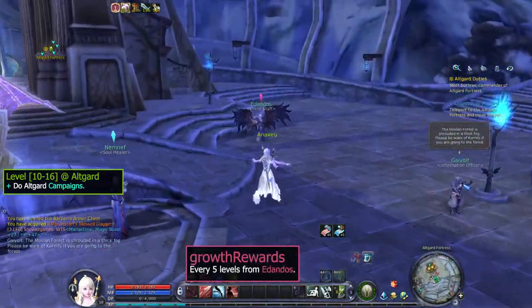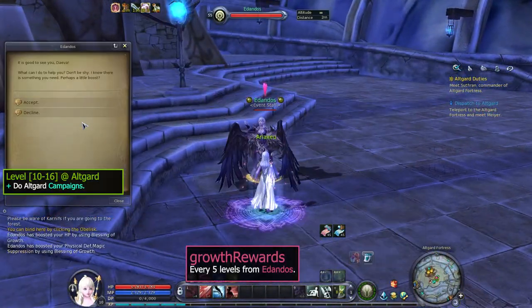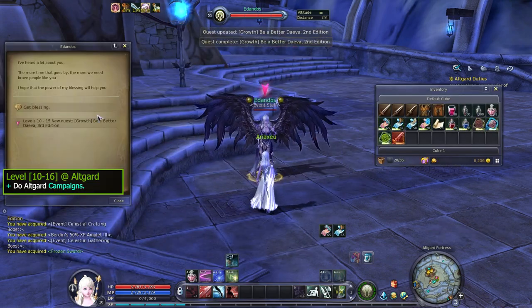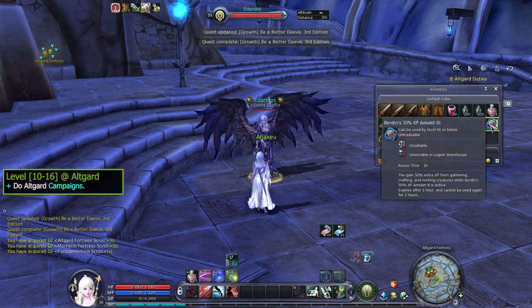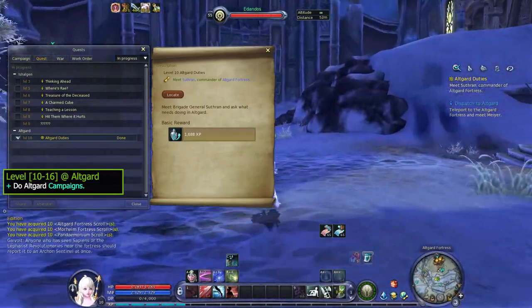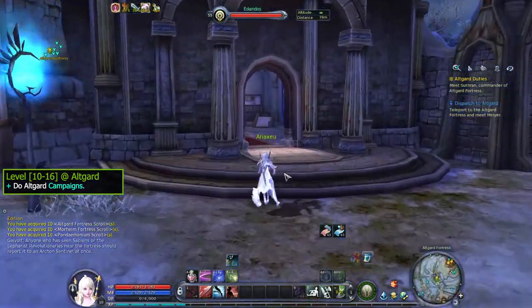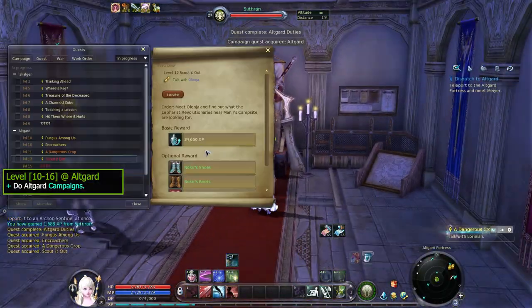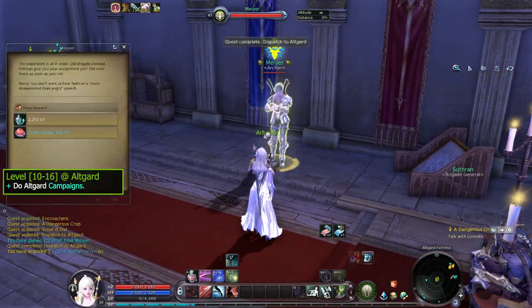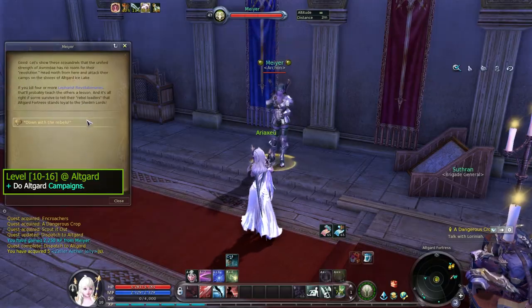You can find Edandos near the obelisk and claim some rewards. You get new rewards every 5 levels, so be sure to check once in a while. You can find her in a fortress or city of each region. From level 10 to 16 it's better to do the Altgard main quests, because it's related to a level 21 quest called Secret Library Access, which can help to do a Beluslan and Abyss campaign later on. I'll explain later when we can grab the quests.